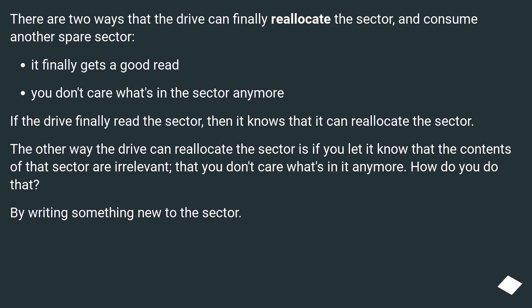The first way: it finally gets a good read. You don't care what's in the sector anymore. If the drive finally reads the sector, then it knows it can reallocate the sector. The other way the drive can reallocate the sector is if you let it know that the contents of that sector are irrelevant — that you don't care what's in it anymore. How do you do that? By writing something new to the sector.